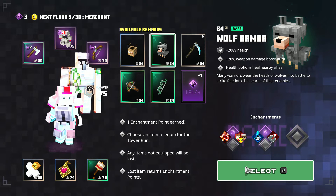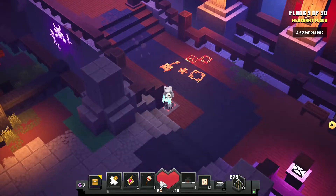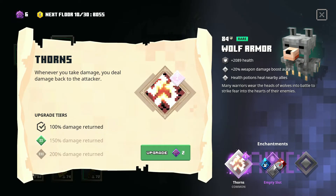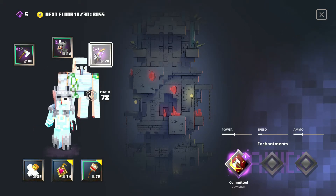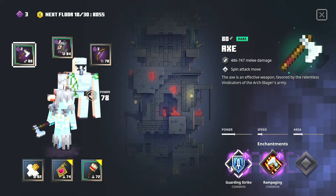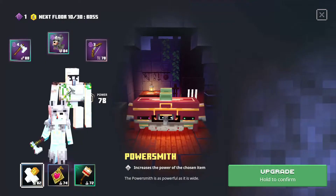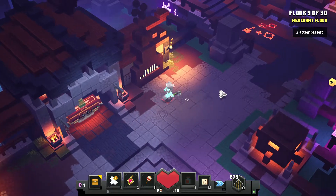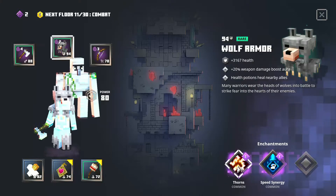Go for wolf armor because our current armor is way less leveled and we need armor with good health at this point. I went for thorns and speed synergy — not the best case scenario right now — and committed tier 2 with guardian strike 2 or rampaging 2; rampaging 2 is a bit better.